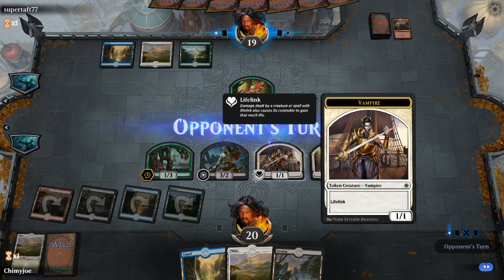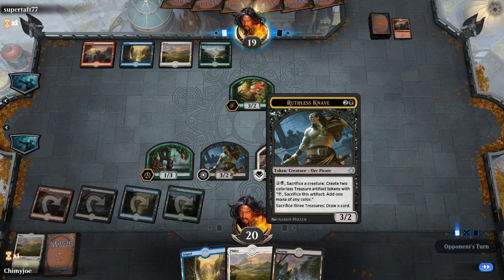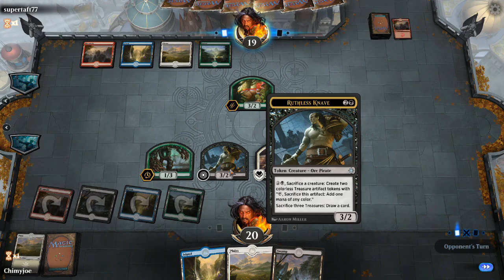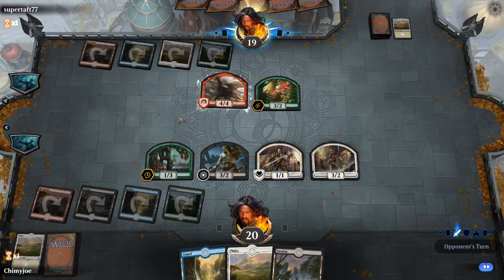No attacks. So now we have a one-one to sacrifice. We'll use the five turn to create two colorless artifacts - two treasures. It wasn't kicked, so it's still a four-four flyer. Five, then we drop a land for six, have two for seven, eight.